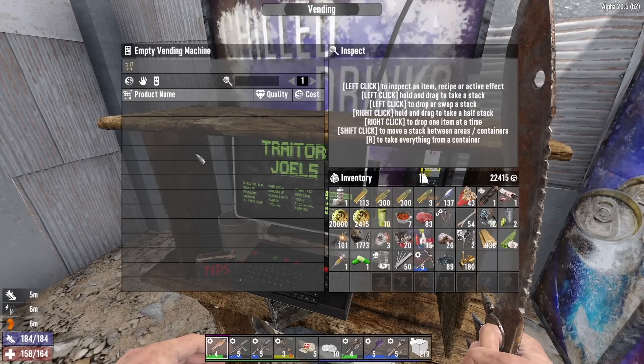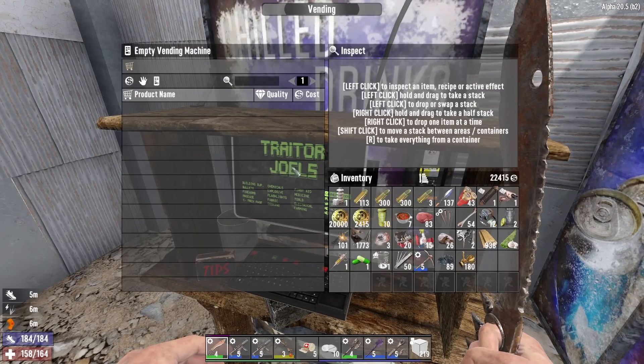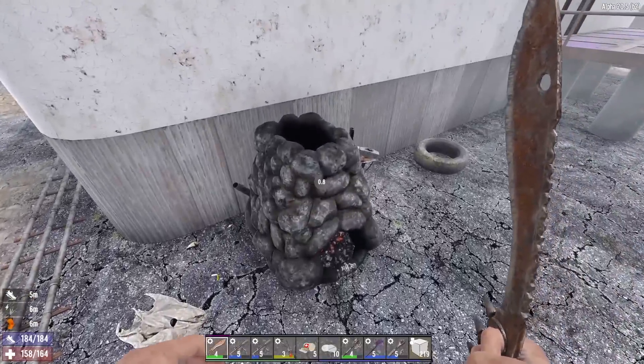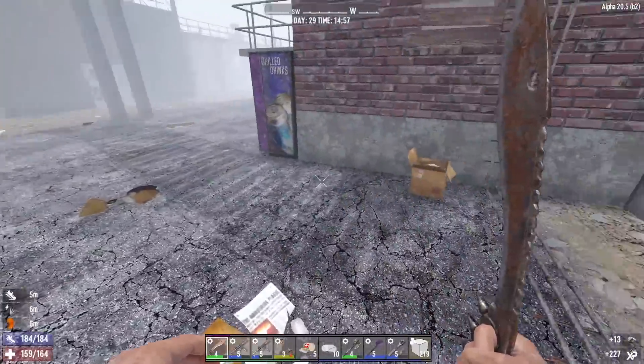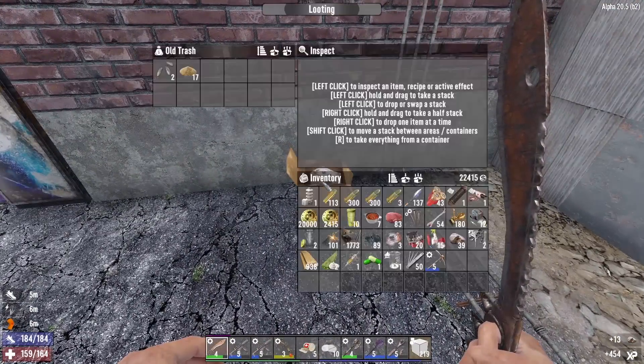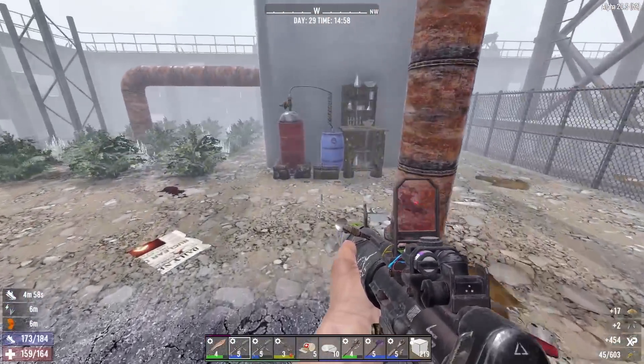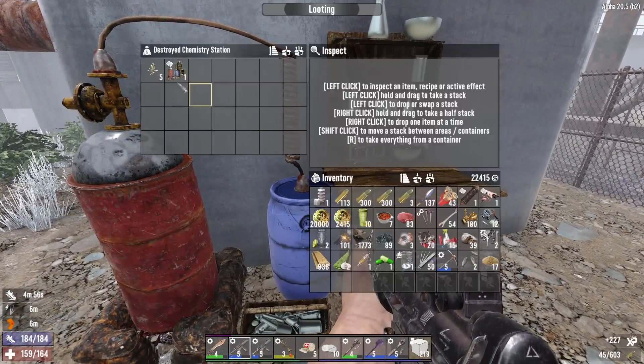Back in the day we used to be able to put stuff up for sale on these vending machines and they would eventually sell after a few days - it wouldn't sell to anyone real, it was make-believe. But it gave you the illusion that there were other people in the world buying your stuff. It was really cool.